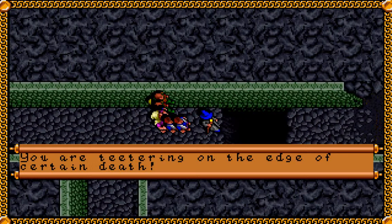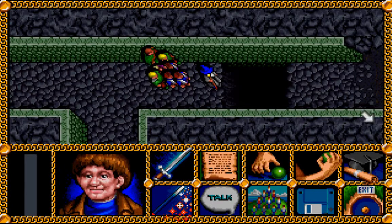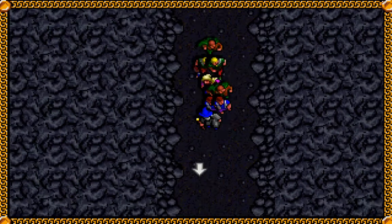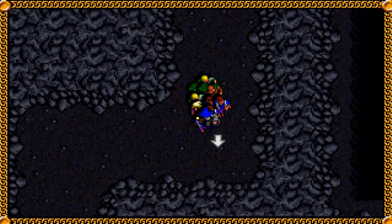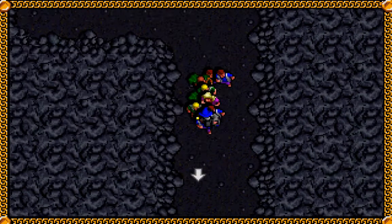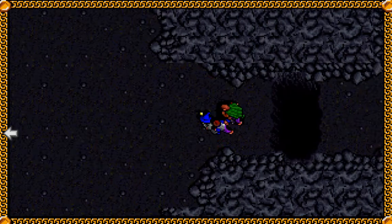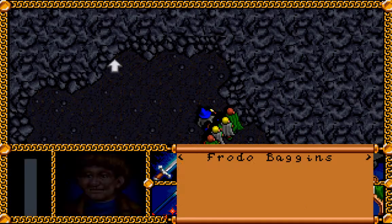We can find a little section over here. 'You are teetering on the edge of certain death.' Well, we know what to do — not climb, jump. We have a little cavernous part back here. It doesn't seem to be as developed as the tunnels, like the rest of Moria has been. We have another chasm — just hop right over that. And we can find more red fungus here.